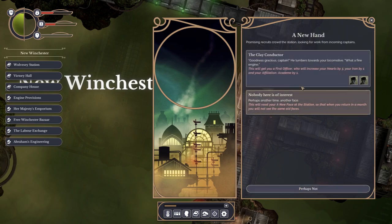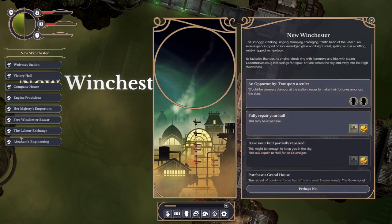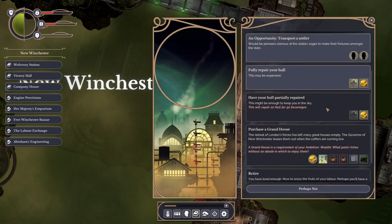Let's move onwards. The clay conductor lumbers towards your locomotive: 'What a fine engine!' This will get you a first officer, which we do need. It'll increase your hearts by three, your iron by one, and your affiliation academe by one. So hearts and iron are the same as the original game. Affiliation academe? God only knows. Let's recruit him.